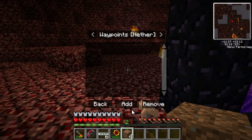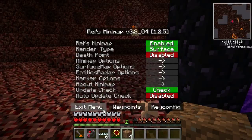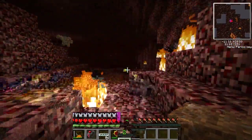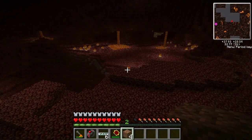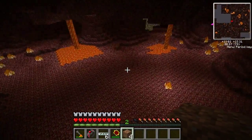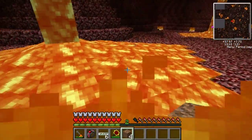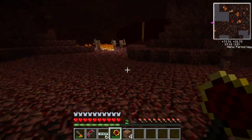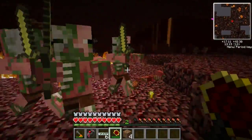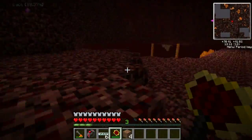If you don't know how to set a waypoint, you just hit the period key, then click add, type in the name you want, and click OK. Back, exit. As you can see it leaves that little marker there. We'll run down here and find a shallow lava pool. We'll go ahead and jump in this lava — as you can see we're not taking any damage whatsoever even though we're completely on fire. The quantum suit makes you pretty much indestructible. We'll even go over here and aggro a couple of these zombie pigmen just to demonstrate, and as you can see they're not doing any damage whatsoever.